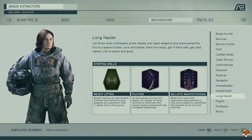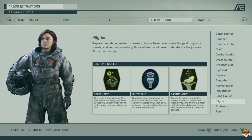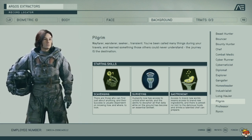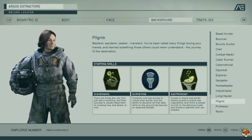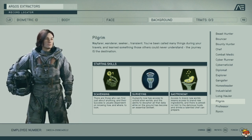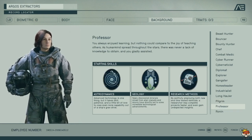Pilgrim gets Scavenging, Surveying, and Gastronomy. It's not bad for traveling to new systems and exploring — you scavenge more, survey easier, and Gastronomy helps for crafting food. Not the worst background.